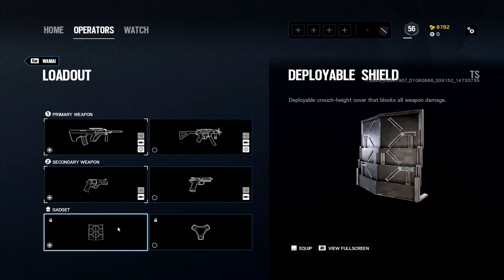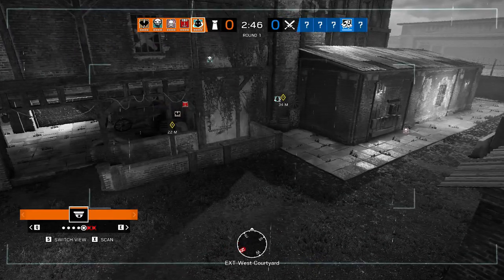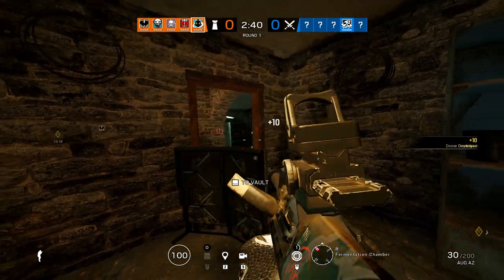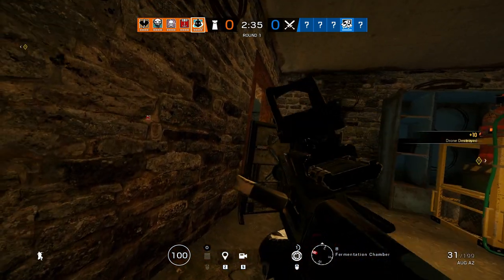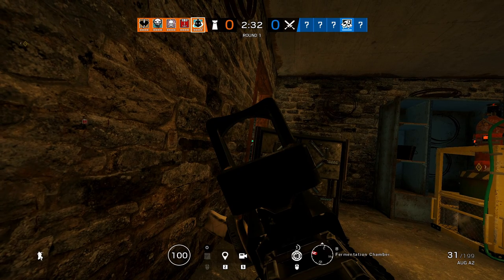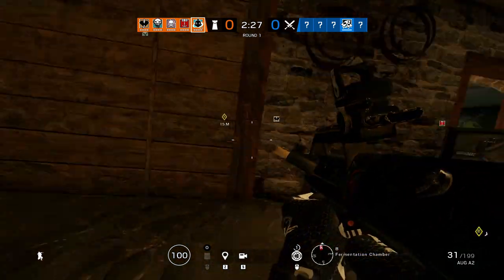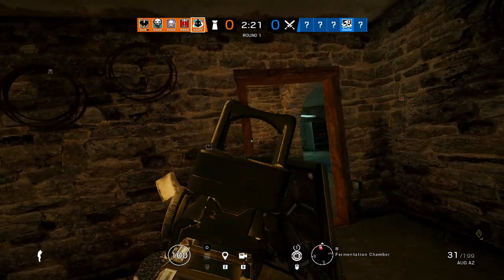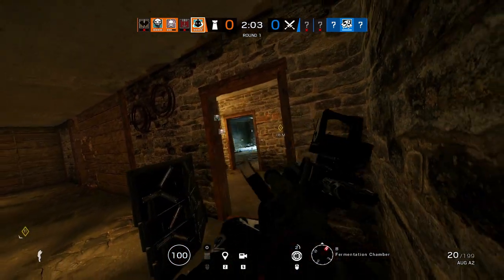The gadget takes a lot more skill than Jaeger's. Jaeger just destroys grenades with his ADS, but Wamai has the magnet system which catches grenades, stuns, whatever, and drags them to wherever the magnet is. It needs to be strategically placed — if you screw up the placement, you could destroy your own deployable shields, Evil Eyes, traps, or any gadget really. So always think carefully about where you're throwing your magnets.